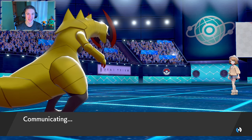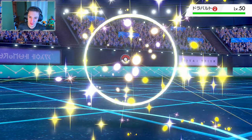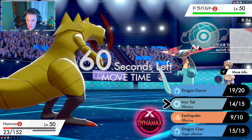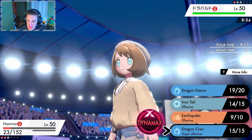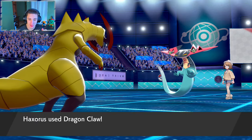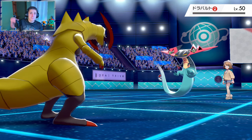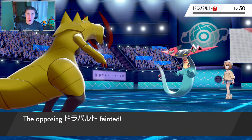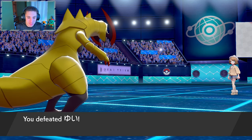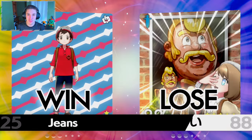Haxorus just comes up clutch here. Now who's he gonna roll into — the Dragonite here, which could be a tough challenge. This thing is going to outspeed us. We're going to go for a Dragon Claw — maybe this thing misses. But we do outspeed with our Dragon Dance and we do some work! Boom, one-tap him and murk on him with that Haxorus — that is how it's done. Haxorus comes up clutch and we murk that first match!